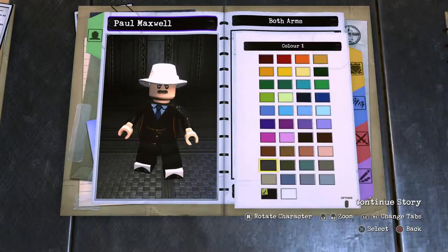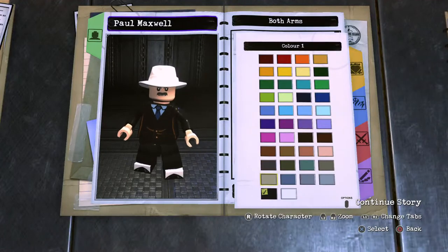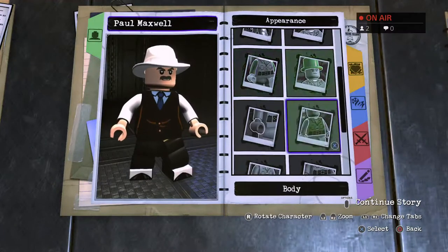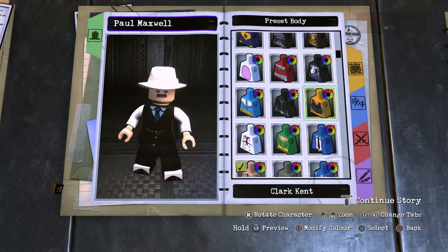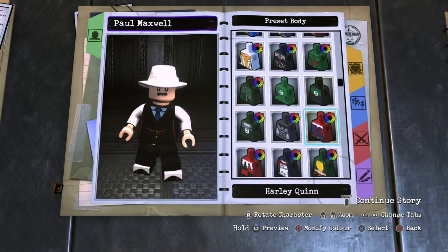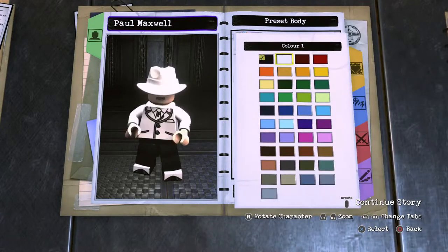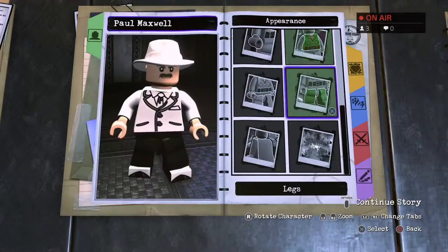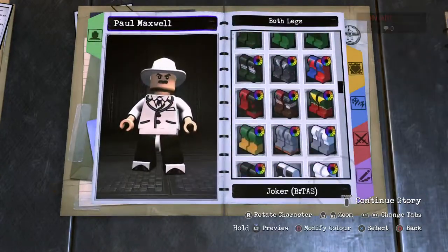From the back of it, work your way onto the arms — these are going to be Alfred arms, but animated series Joker arms could work too. White them up, hands human skin. The torso is Clarion with white tie — locate Clarion around here somewhere. Boom, white that up. Hit piece white, leg section animated series Joker legs white.